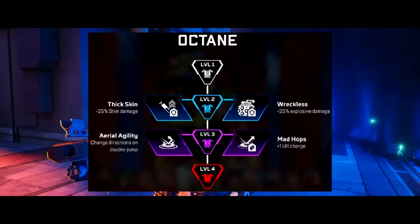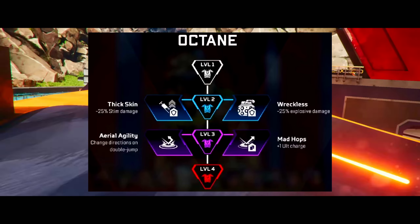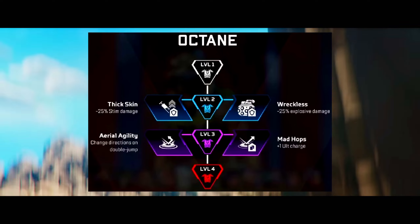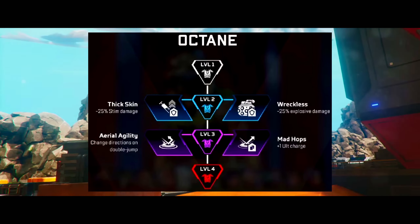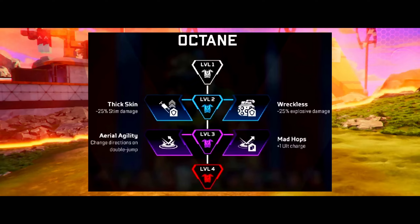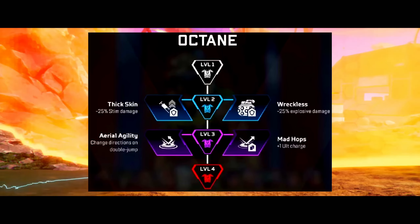The first level 2 perk you can choose is Thick Skin, which gives Octane 25% less stim damage, making pushing fights even better by not losing too much health. This isn't much of a problem for experienced players, but it helps inexperienced Octane players who stim too much going into fights. It also gives you that extra edge getting out of fights, so I'm excited to run this perk.